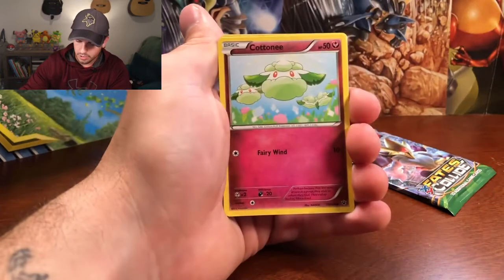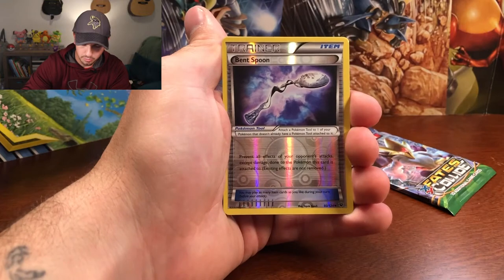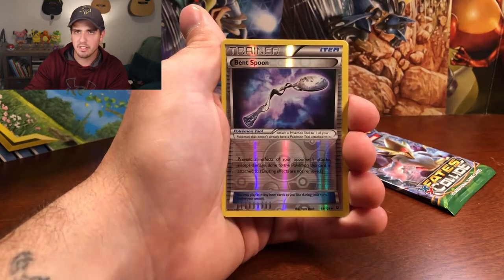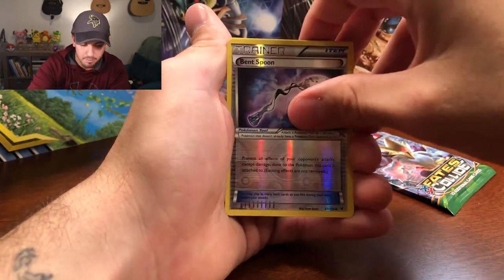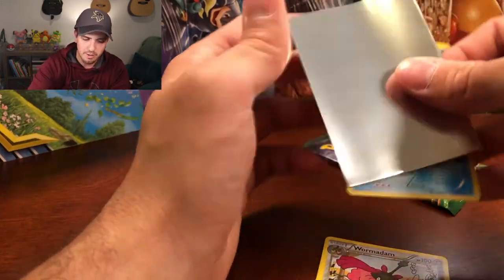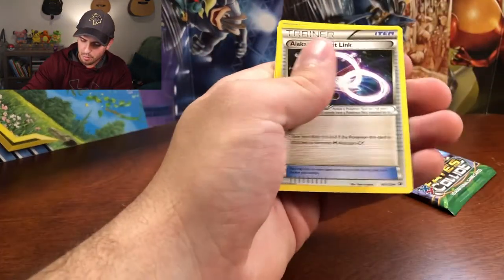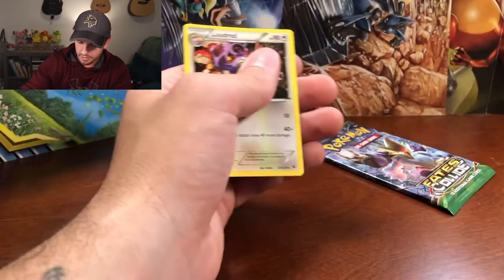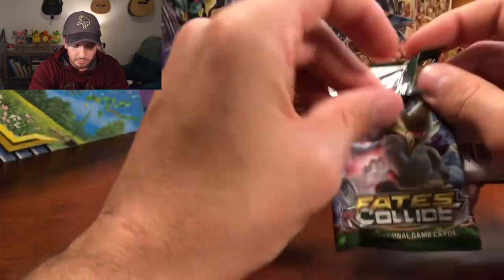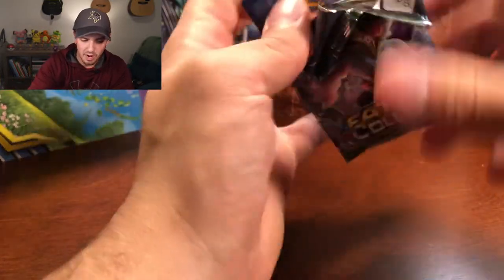Two packs left. We got Bunnelby, Riolu, Cottonee, Seal, Whismur, Bent Spoon as the reverse holo. I have a feeling because of this Bent Spoon it's going to be the Mega Alakazam — well, we got a White Kyurem. It's a shame. Just these premonitions aren't very good. Wormadam, Alakazam Spirit Link, and Loudred. Last pack — a little bit of last pack magic. The one thing I like about these Fates Collide packs is there's no Raticates.